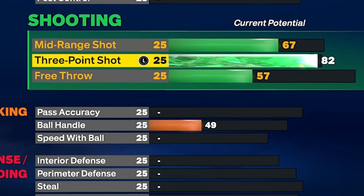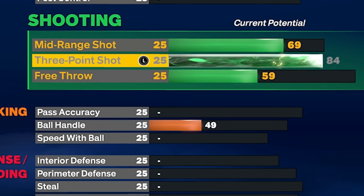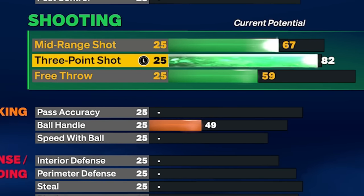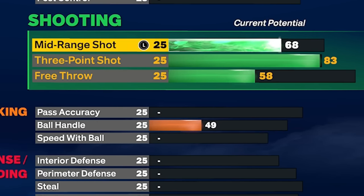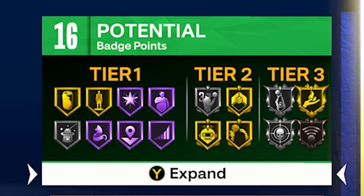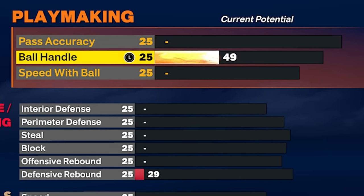Take the three-pointer to 83 — you could go 84 for an extra badge but 16 shooting badges is way more than enough. We will get an extra shooting badge later in the upgrade. Moving to playmaking, go with 85 ball handle which gives Gold Quick First Step. I tried Hall of Fame Quick First Step but it wasn't worth the sacrifice — our defense got 10 times better by dropping to gold.